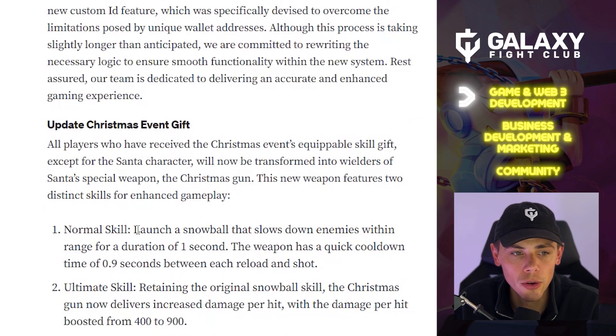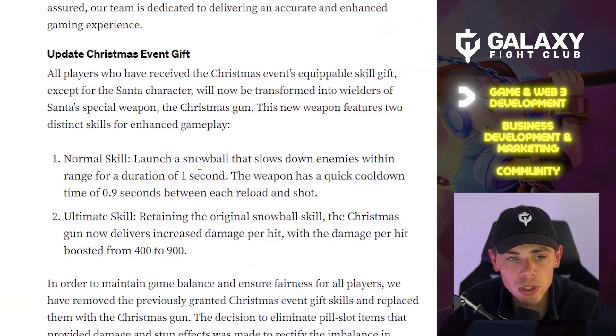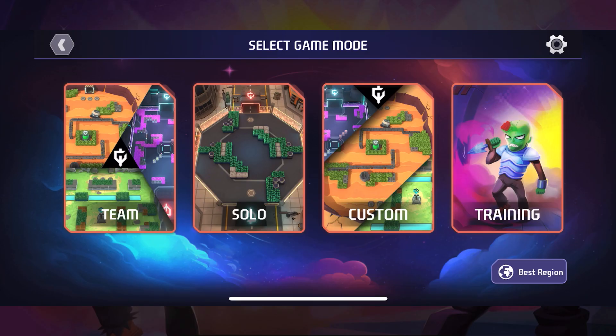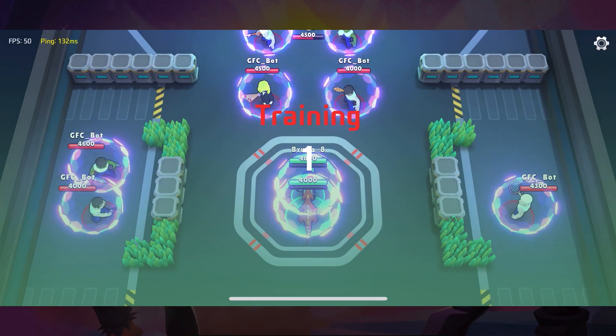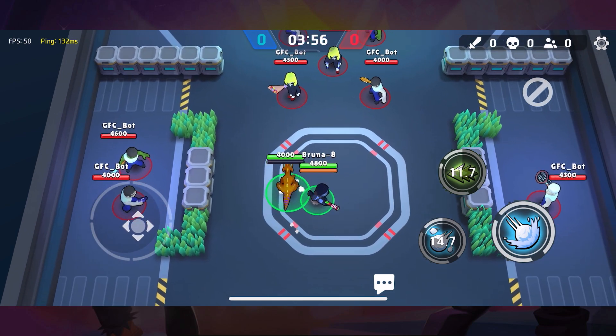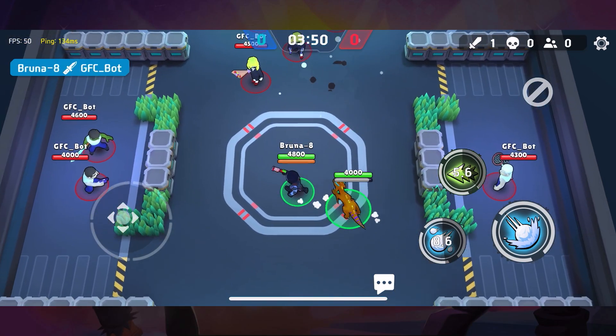Update — Christmas event gift. All players who received the Christmas event's equipped skill gift, except for the Santa character, will now be transformed into wielders of Santa's special weapon: the Christmas gun. This weapon features two distinct skills. The normal skill launches a snowball that slows enemies within range for one second, with a quick cooldown of 0.9 seconds. The ultimate skill retains the snowball effect but delivers increased damage per hit, boosted from 400 to 900 — over double.